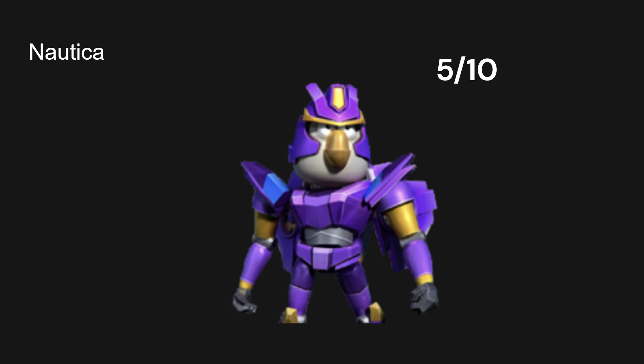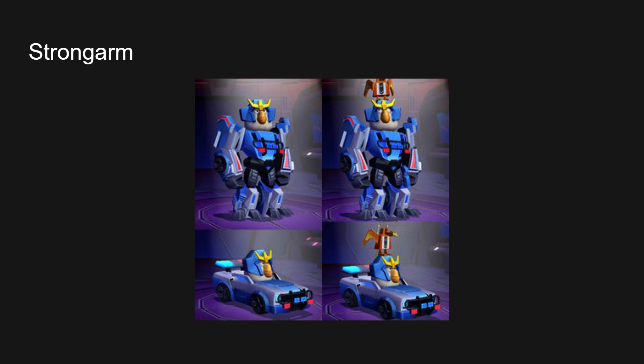And then next we have Strongarm, a character from Robots in Disguise 2015 — the one they made with Grimlock and Bumblebee. That actually looks pretty good. Cop car, slay, girl boss. In Robots in Disguise her alt mode was a police truck, but I kind of like how they took the muscle car type police car — because a police truck would be kind of hard to make. 7 out of 10.